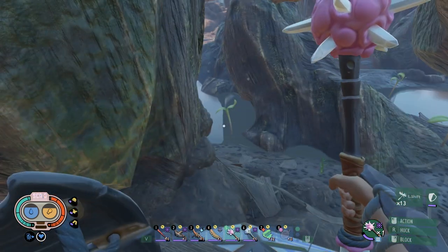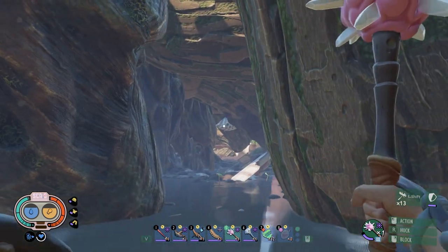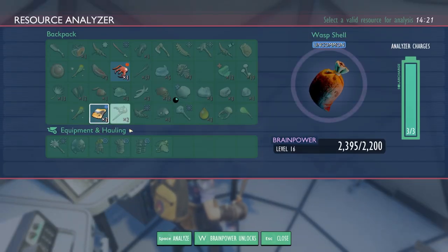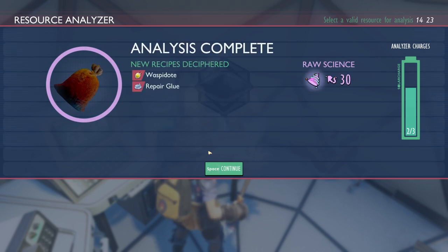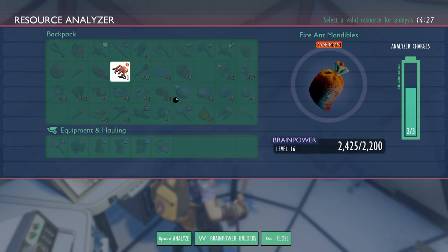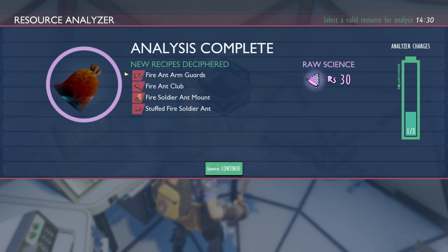Good save. Okay, that was really strange. Imagine I angered that thing! I guess we got this wasp — might as well analyze it. Oh we got a few things analyzed. Wasp dope — I wonder if that actually helps with poison, that'd be fantastic. Oh nice — fire ant arm guards and fire ant club! That's pretty sweet.